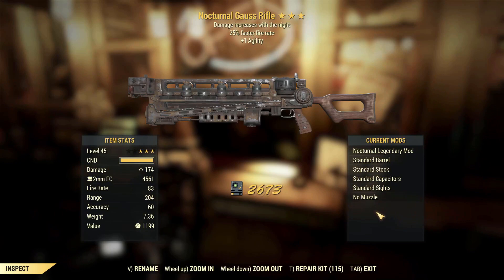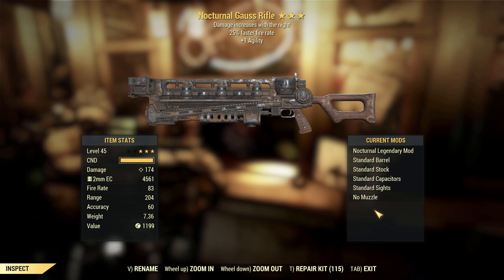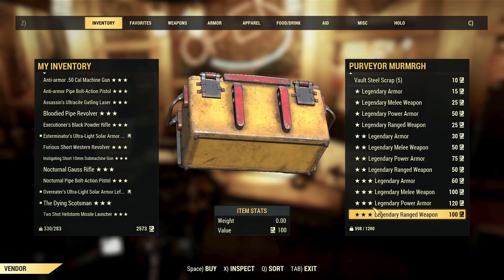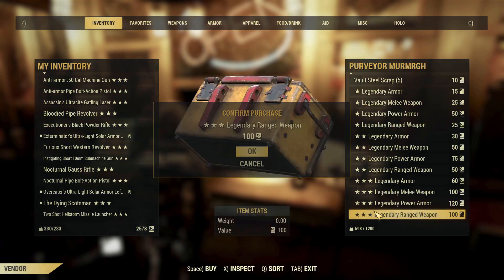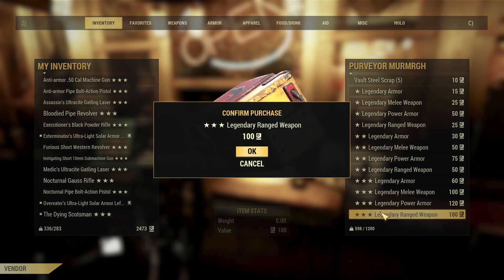Nocturnal gauss rifle, faster fire rate, one agility. Faster fire rate doesn't really work on this weapon, the one agility is okay I suppose, but nocturnal — just sad. So very sad. Medic's Ultracite Gatling laser, VATS crits, breaks. That's script. You can't use it with VATS crits so Medic's is pointless as well.